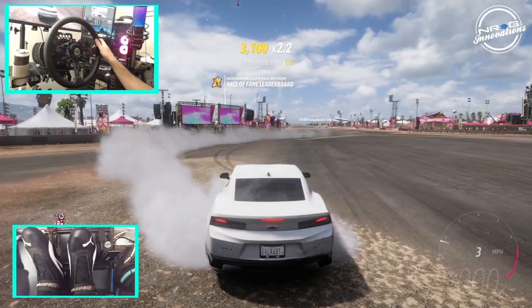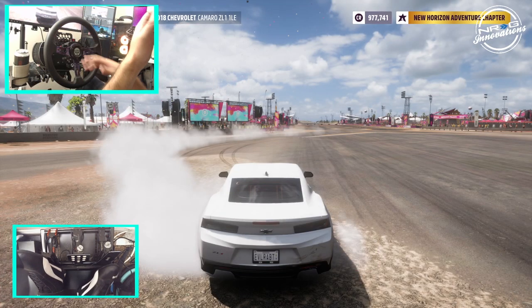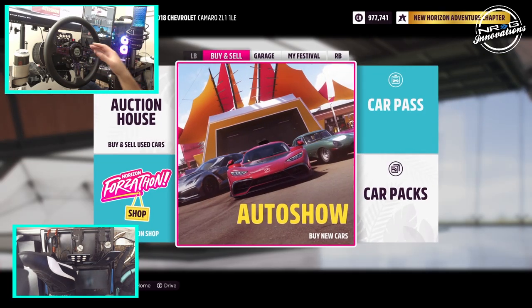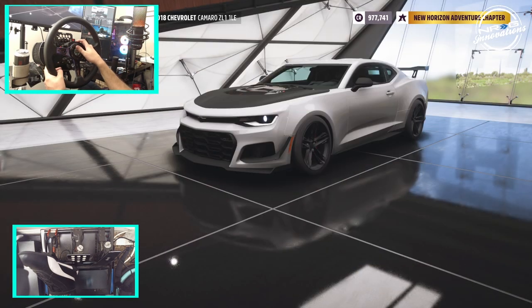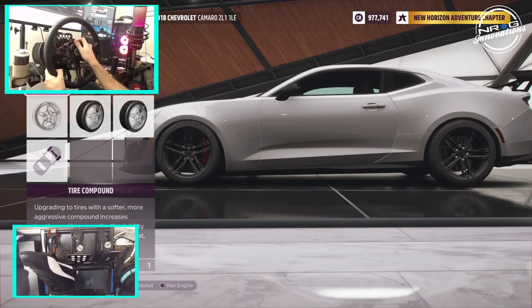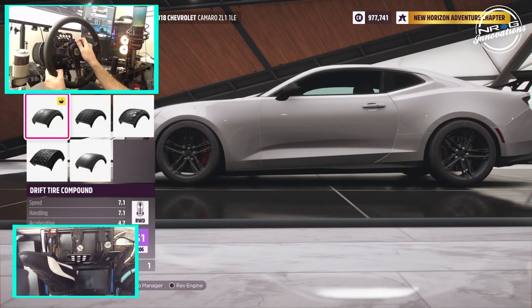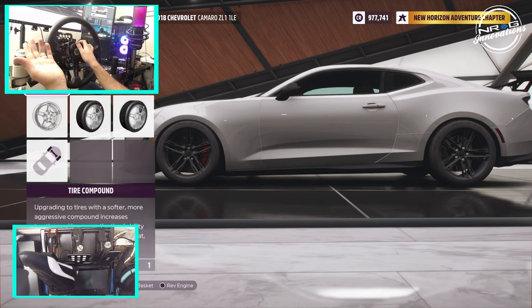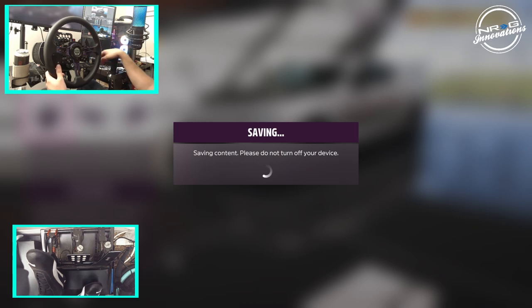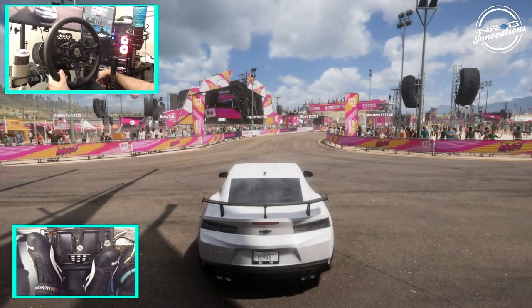We're going to put on the drift compound tires — obviously the tires they tell you to use when you're drifting — and we'll see how they compare to the others. I was talking about doing this comparison for a while, so that's why we're here today. In theory these should handle the best for drifting. Just spent like $40,000 in tires, but it's fine. Let's go full send on drift compound and see how they feel.